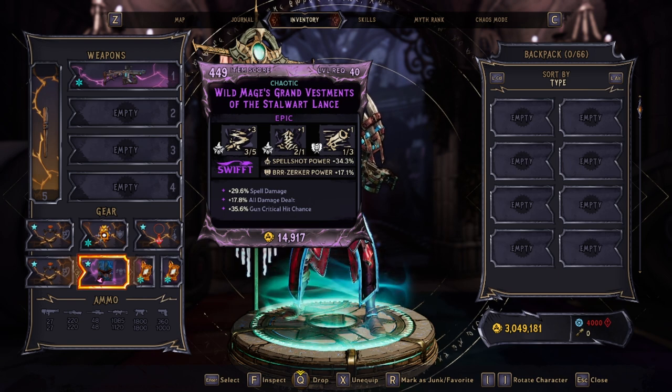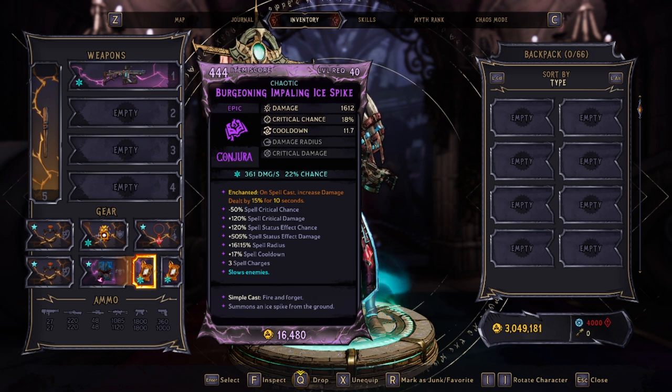For our chest piece, this is where we can really improve — we have Spell Shot and Berserker, but Berserker is doing nothing for us. We do get spell damage, all damage, and gun crit hit chance, though gun crit hit doesn't help spells. This is definitely a slot to upgrade.